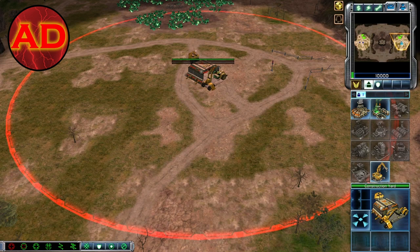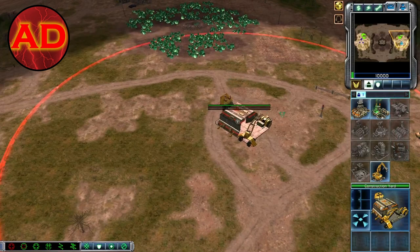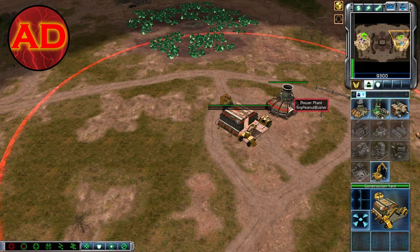I think I did construction yard? You can either click on the construction yard or click the house icon, then click on the power plant. It should start building. Once it starts yelling at you, click it again and then click somewhere in the little circle around your construction yard. Place it anywhere, it doesn't matter. Did you see how that green bar went up? Those power plants prevent you from using more power than you have.